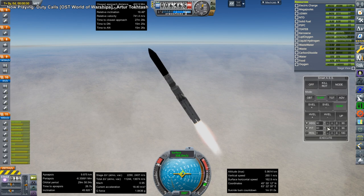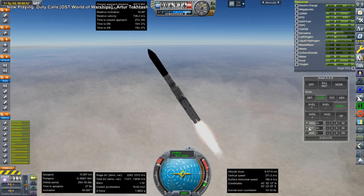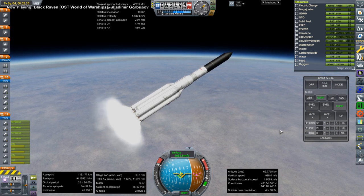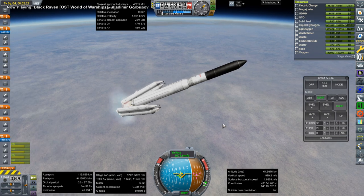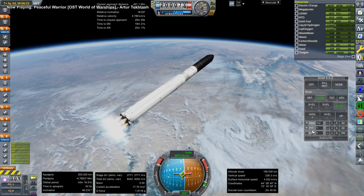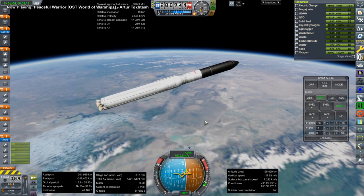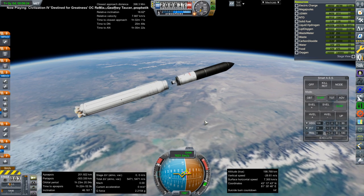This is the Crystal Module and it is being launched by what I normally call an Energia with upper stage, though you could call it a Soviet Vulcan rocket with just four boosters — they were variants of each other. Here go the four boosters; they do separate in pairs first before separating from each other. Here's the core stage with four of the RD-0120 engines, which are basically the Soviet version of the Space Shuttle main engines, and very similar in stats.